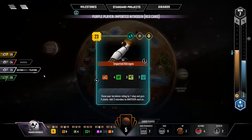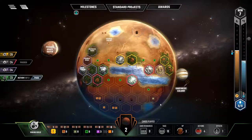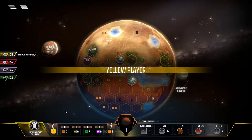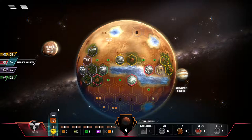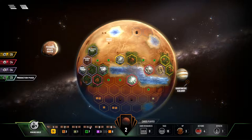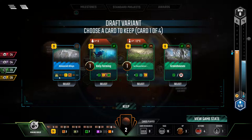Purple's passing — no, red passed. Purple is importing nitrogen. It's my turn — I don't think we can do any actions so we're going to pass. One more generation — we can play some cards. Generation eight, let's see how much more we can bungle the red planet. Surviving Mars, advanced alloys — no. Kelp farming.